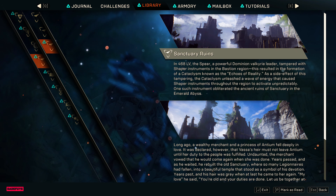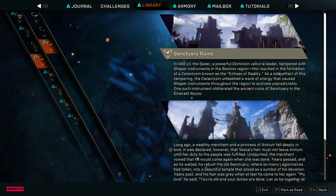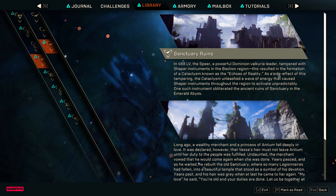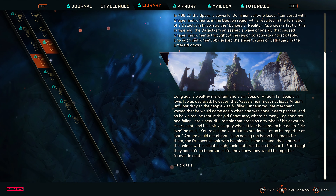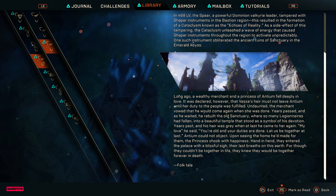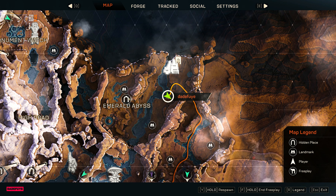Now if you're like me, a lore nerd, you will first discover it by going through the Library of Tarsus entry as a thing of interest. If you go through it every reset, you will likely find it in there. It will tell you where it is via picture and name, and if you've spent enough time in the open world, you'll know where it is.